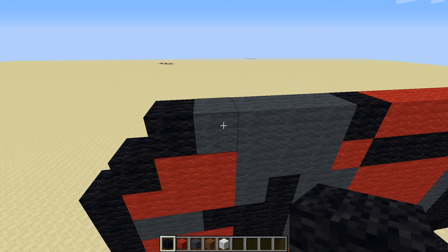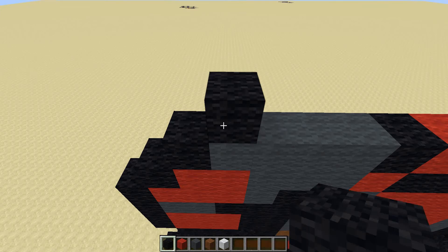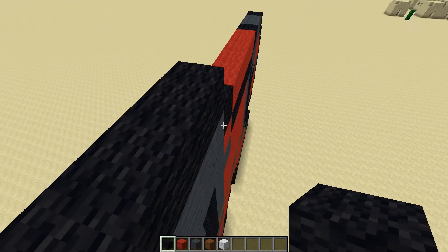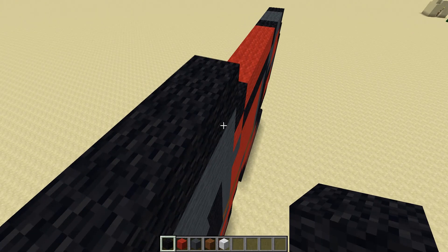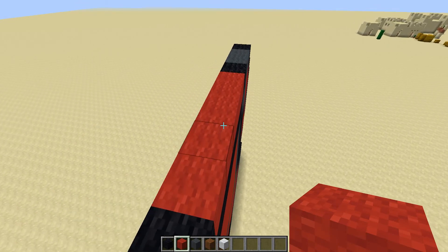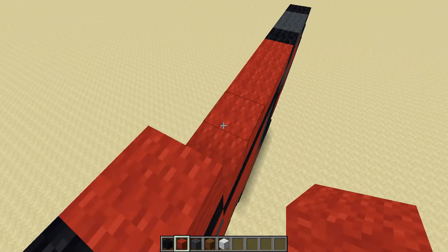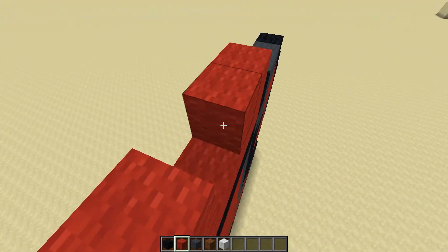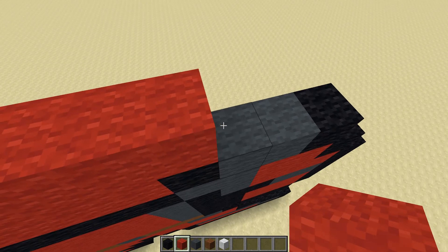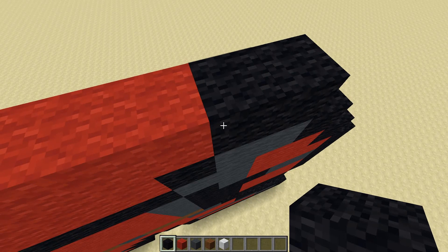Finishing off that section, move up and move one in from the right onto this grey. Add a black, then three black next to that — one, two, three — then add seven blocks — one, two, three, four, five, six, seven — and then two black next to that to finish off that section.